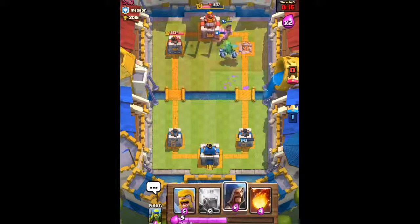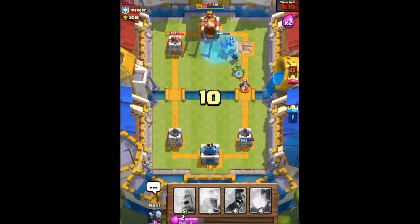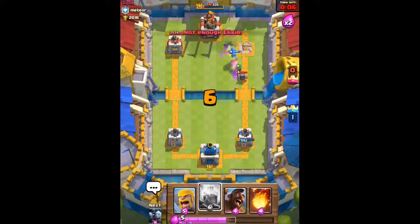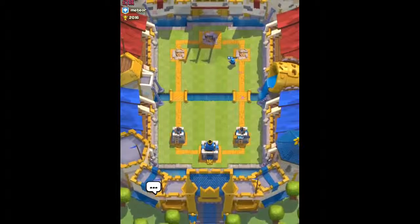Keep pressuring him on the right side. We're gonna place our Lightning — I think we can three-crown this level 9 player. And we did it! Three-crown against the level 9. Very powerful deck as you can see.